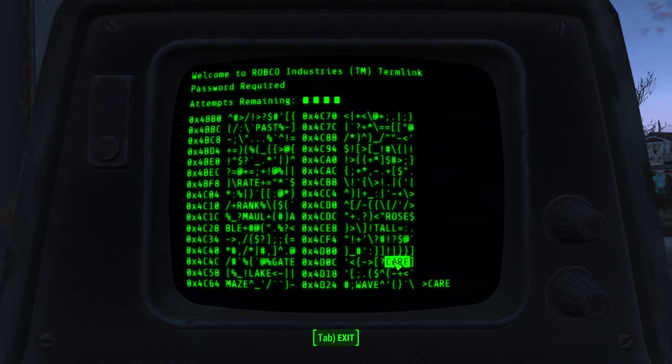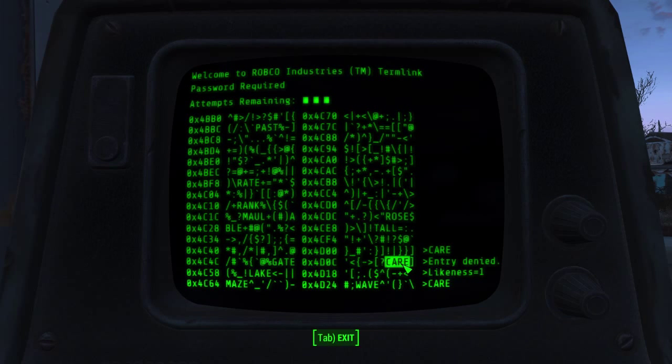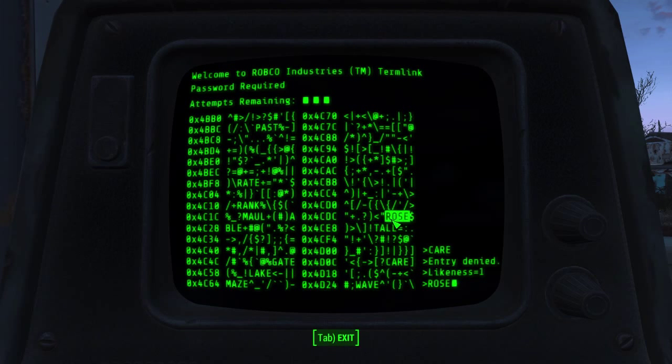Quite often I end up just basically kind of stabbing at these in the end. I got likeness one, which until I click something else, we won't have any idea which character even to expect. We know it's not Wave, because Wave has two of the same characters. So it's not going to be Lake, or Maze, or Gate. But it could be Maul, it could be Abel, it could be Tall, it could be Rose.